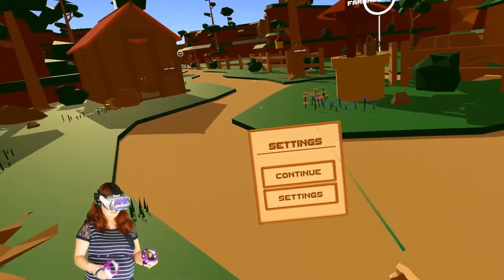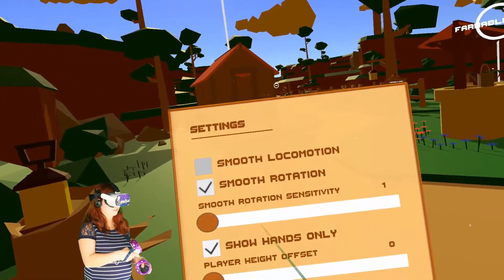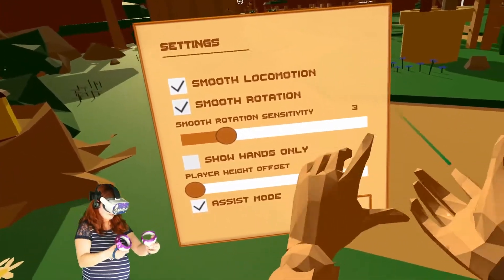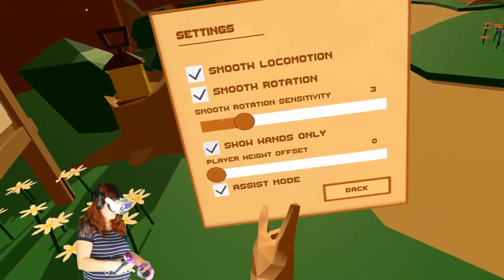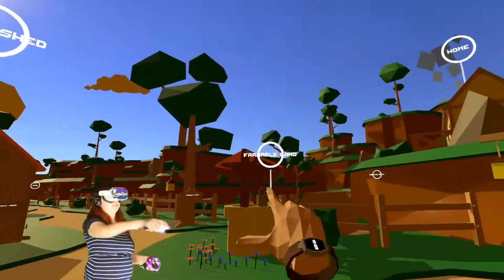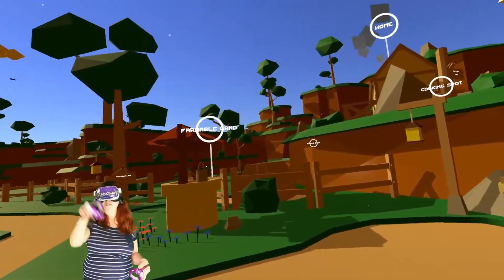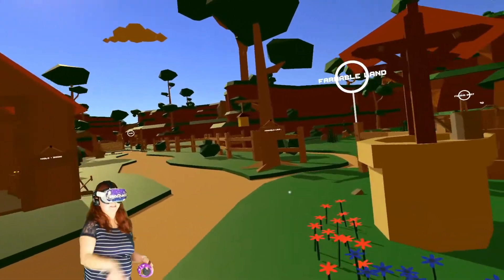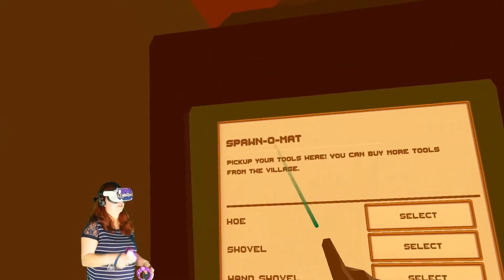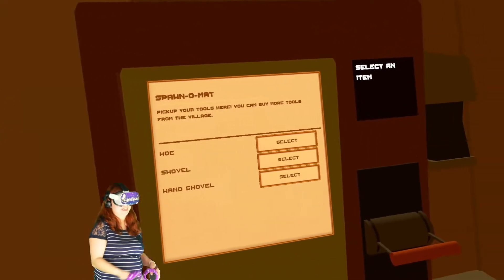First things first, I'm definitely going to be changing the locomotion settings. I want smooth locomotion and smooth rotation. You can set it to show the arms of the player, but it's kind of weird, so I'm just going to leave that off. Now let's explore around. It says there's a tool shed, farmable land, home, and a cooking spot. Way over there there's a fishing spot. Let's start with the tool shed and see what tools we have. This is called the Spano Mat — it generates tools. So you can generate a hoe, shovel, and hand shovel.